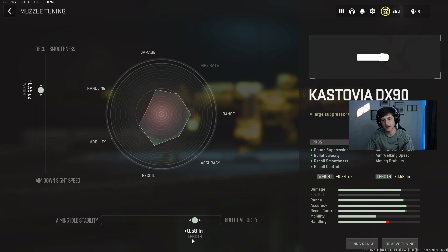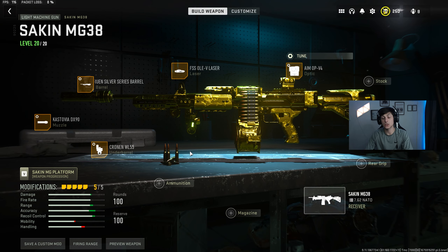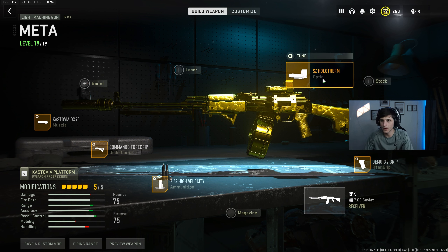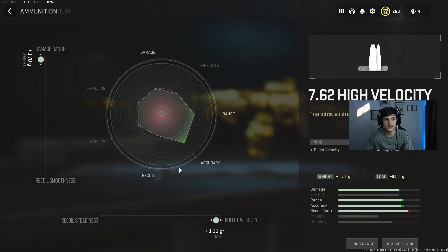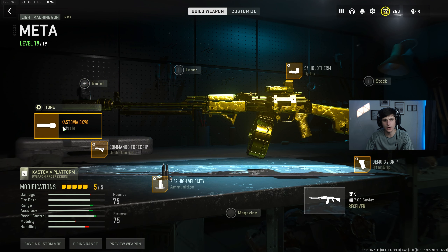Moving to number two: the Sakin MG38. I think this will be the new meta once the RPK is nerfed because of how accurate it is — great TTK, great headshot multiplier, and you can easily mow down multiple enemies at once. Run the Ammo PV4 tuned at -1.55/-1.65, FSS Laser, 20-inch Bruen Silver Series Barrel at 0.35/0.26, Castova DX90 at 0.59/0.58, and the Cronin WL55 at 0.59/0.18. Absolute laser beam — keep this one in your wheelhouse.